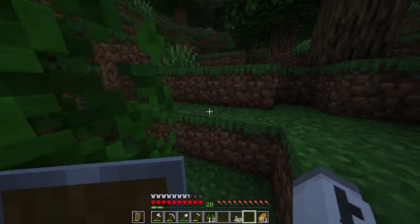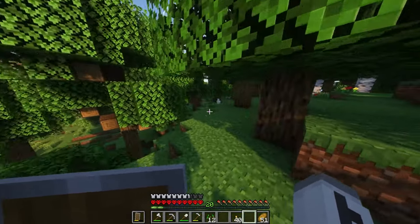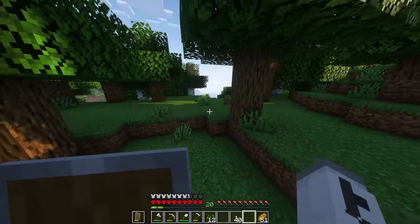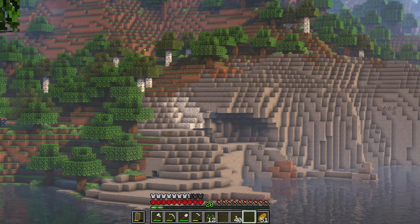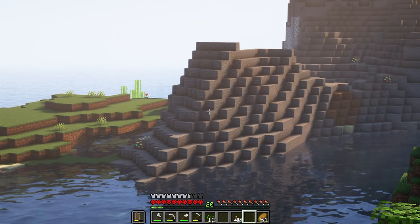I need to figure out how to get the sheep into different colors. Wow — using the word flavor for changing the color of them is absolutely crazy. Look at this landscape. Minecraft is a beautiful game, you can't tell me otherwise.